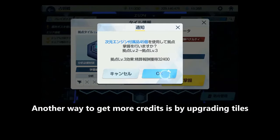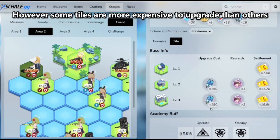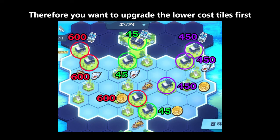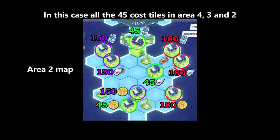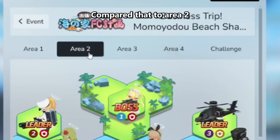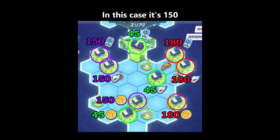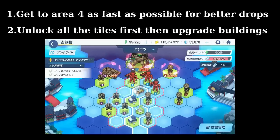Another way to get more credits is by upgrading tiles. Each upgrade gives you extra credits and S Shizuko Alephs. However, some tiles are more expensive to upgrade than others — this one costs 150, while this one only costs 45. Therefore, you want to upgrade the lower cost tiles first. In this case, all the 45-cost tiles in Areas 4, 3, and 2. Upgrade Area 4 first because it gives 6,000 credits every upgrade, compared to Area 2 which only gives 4,000. Once you're done, go back to Area 2 to upgrade the next lowest cost tiles at 150. In short: get to Area 4 as fast as possible for better drops, unlock all tiles first, then upgrade buildings starting with lower cost tiles. Then farm what you need. Thanks for watching.